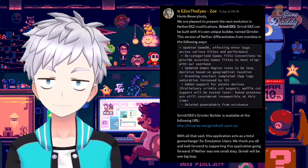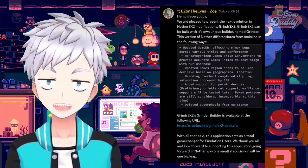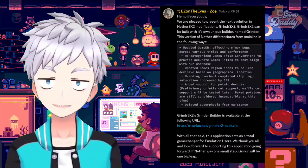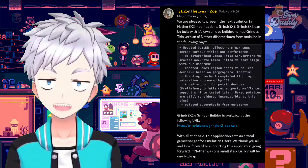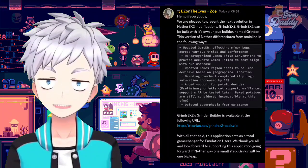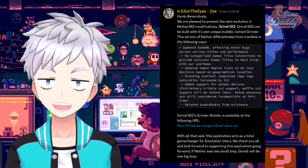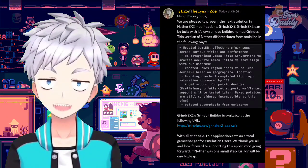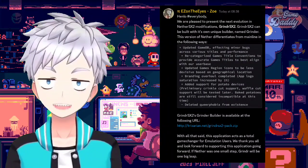Recategorized game title conventions to provide accurate game titles to best align with the user base. Updated game region icons to be less divisive based on geographical location, plus a branding overhaul. The app logo saturation was increased by one percent. Added support for potato devices, preliminary crinkle cut support — waffle cut support will be tested later. Baked potatoes are still considered incompatible at this time. Deleted queerphobia from existence.